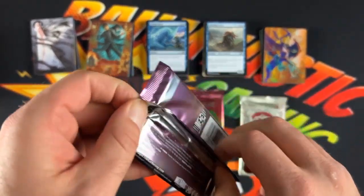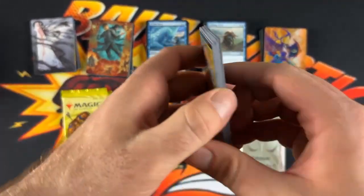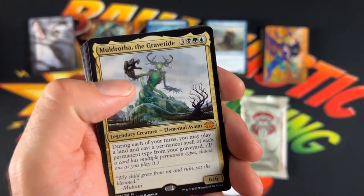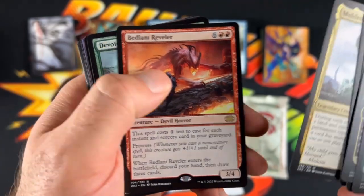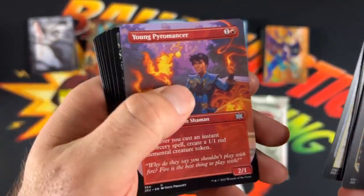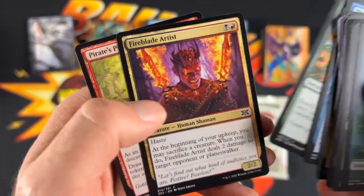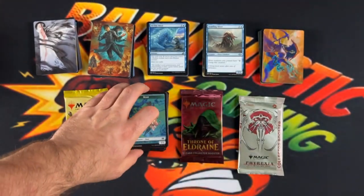So the last pack of Double Masters. We got the Boar, Crypt Expire, Dragon Arch, Brindle Shot, Muldrotha the Gravetide — nice mythic — Bedlam Reveler as a rare, and Devoted Druid, the Gargoyle, Young Pyromancer, the Bloodflow Connoisseur, Ground Assault, Another Umbra, Thought Scour, Highblight Ending, Rampant Growth, Fireblade Artist, and Pirate's Pillage. So that wraps up Double Masters.